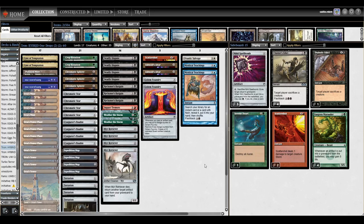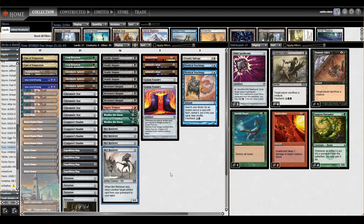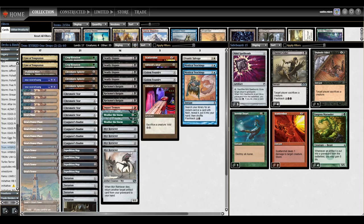Hello and welcome to another Pauper video. Today we're going to be playing Combotron. The combo is based around Mirror Retriever - whenever it dies, you return another target artifact card from your graveyard to your hand. So if you have a Mirror Retriever in the graveyard and one on the battlefield, the one dying gets to bring back the other. You can make this mana-neutral by playing Ashnod's Altar, which says sacrifice a creature, add two colorless. Sacrifice Mirror Retriever for two, play it for two - that's an infinite loop.